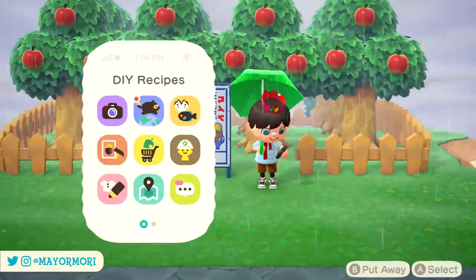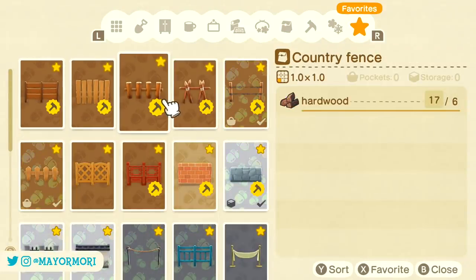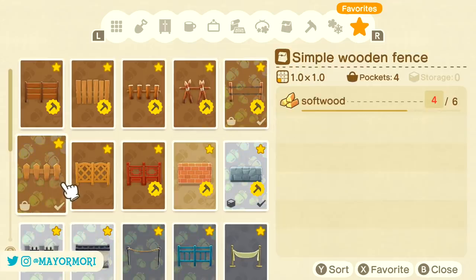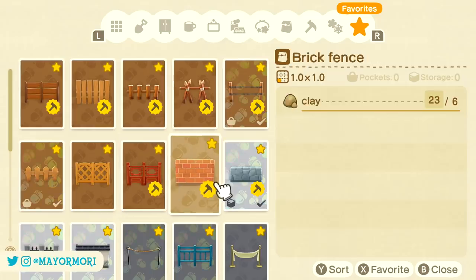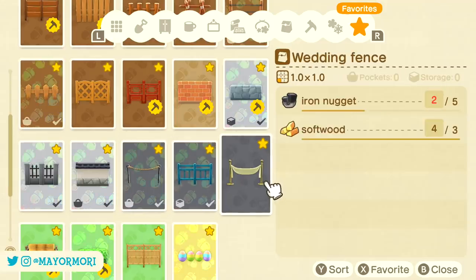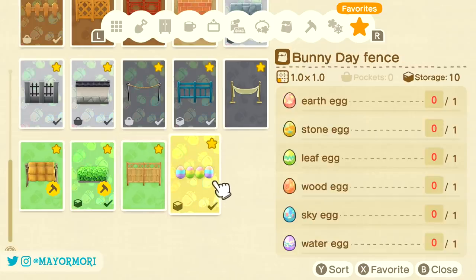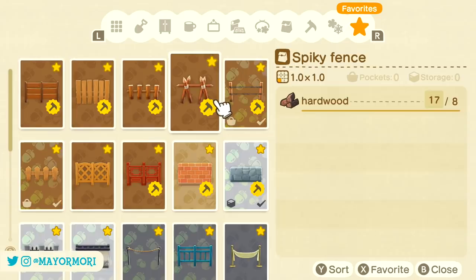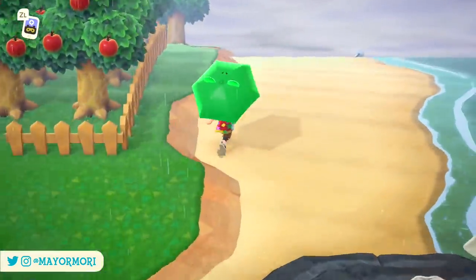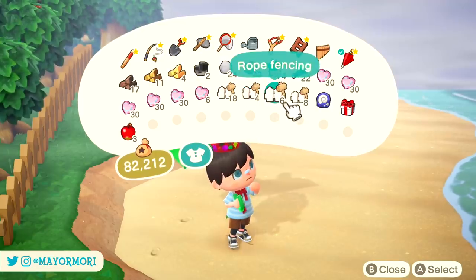Currently at the time of making this video there are 19 different fence types including the coural, the vertical board, the country, the spiky, the barbed wire, the simple wooden fence, the lattice, the imperial, the brick, the stone, the iron and stone, the zen, the rope, the iron, the wedding fence, the straw, the hedge, the bamboo lattice, and of course the rather fun bunny day fence. All these fence types can of course be used to build fences, and at least three of them have been added in updates since the release of New Horizons. I'm pretty sure even more will be added in the future — for example, we'll probably get a Halloween themed one in October.